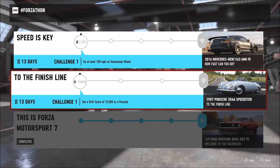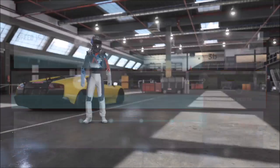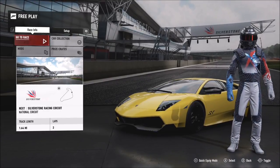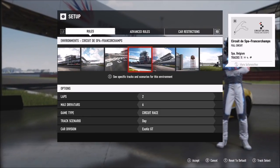The next event called To The Finish Line will give you the 1957 Porsche 356A Speedster. Let's get stuck in with the first Porsche challenge, because I know you guys have been struggling with the drift score one — I've seen it on a lot of forum pages. The first challenge wants you to get a drift score of 15,000 drift points in a Porsche.